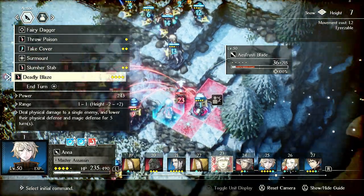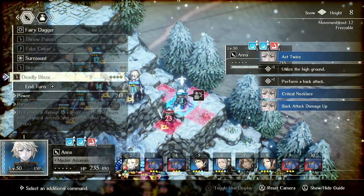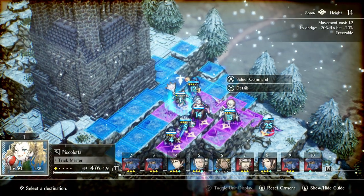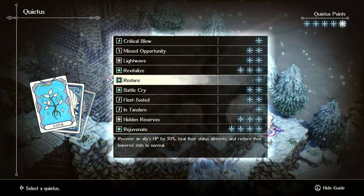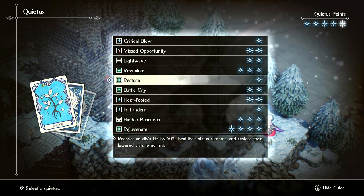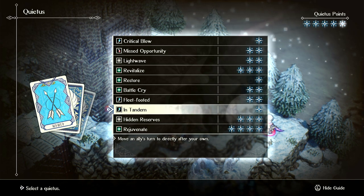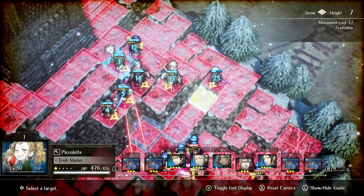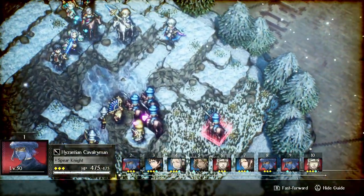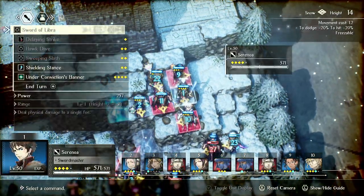I'm going to set up a back attack - Ana can act twice so I'll do a big attack on this blade guy, it'll debuff him for easy crits, then I can kill him. There's also the Quietus system, similar to Divine Pulse but with more utility and flexibility. Instead of just resetting turns, you can restore health, give units the diamonds used to activate abilities, or move an ally's turn after yours. There's a lot of depth here that speed runners and low turn count Fire Emblem players will enjoy.